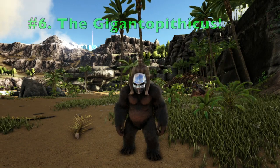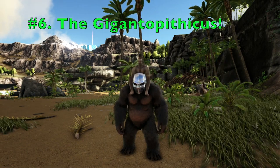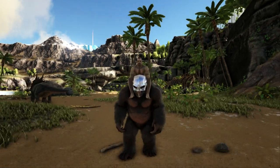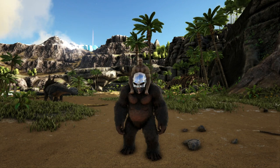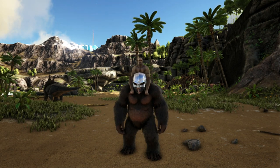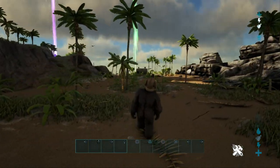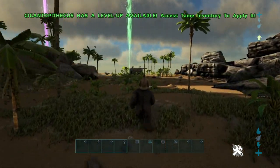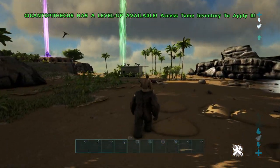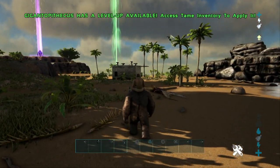Coming in at number 6 we have the Gigantopithecus. The reason he's on this list is because he can actually soak the bullets. If the enemy's turrets are set to tames and players, your Gigantopithecus can actually soak the bullets for you while you stay invulnerable, because you'll essentially be sitting on his back and the turrets will be damaging him.